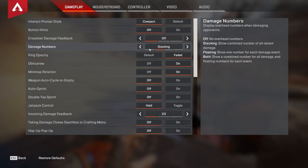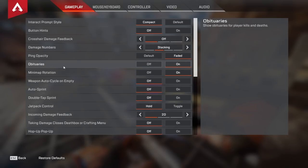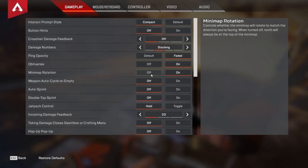Stacking damage numbers give you valuable information. For my ping opacity I like to use faded, again in the name of reducing visual clutter. For my obituaries I like to keep these on — this is just a fancy term for the kill feed. If you have the kill feed off you are throwing, and there is nothing else to it. For minimap rotation I have this on. I've been using it since back when auto execs were really OP on PC and I've just kept it ever since.